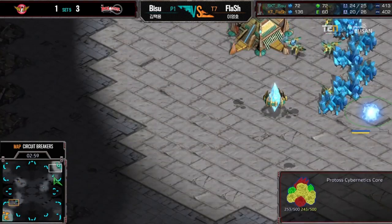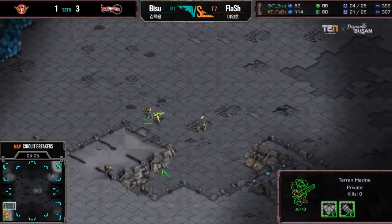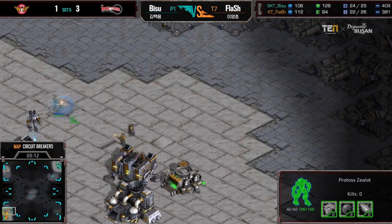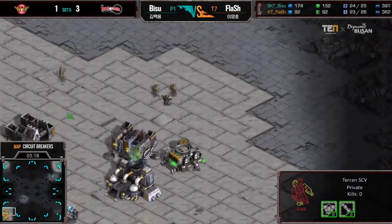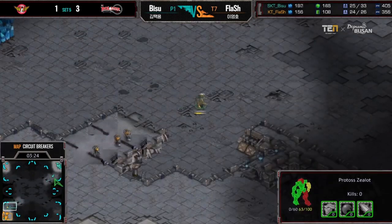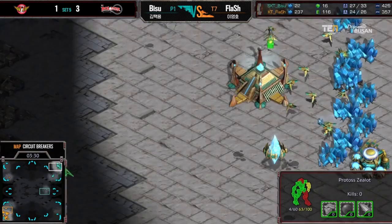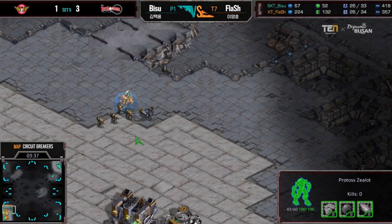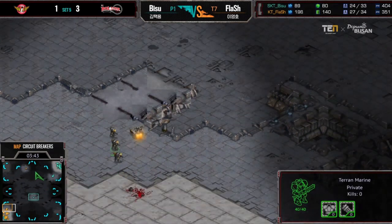All right, now there's a zealot coming down, two zealots being made, and there should be a third on the way based on the timing of that Cybernetics Core. This is kind of a nice thing — the marine was baited out kind of far. Good micro from Bisu, but Flash on top of targeting that down. So here we see what Bisu can really get done. I liked that zealot movement to get in front of the SCV to get the extra hit, but now he's maybe going to take too much damage on the zealot — can't really do much. A zealot with no shields against three marines has to run.